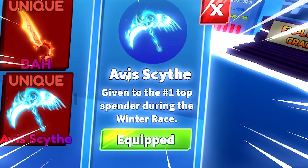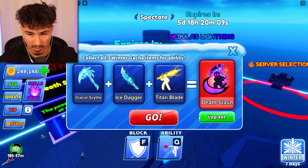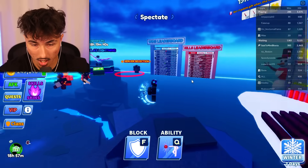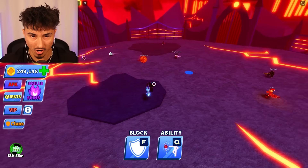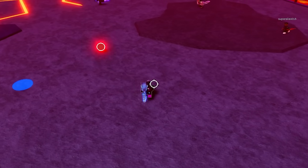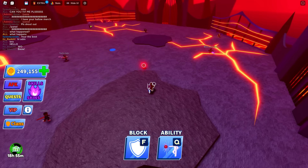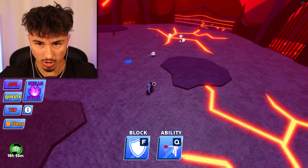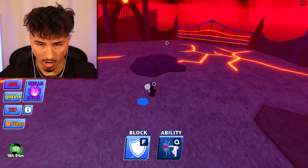Not only did we get exclusive weapons, we also got two weapons that only two people have currently. We got the Avis Scythe, given to the number one top spender during the Winter Race. To get it yourself you'd have to spend hundreds of thousands of Robux. It has a pretty cool look and a smooth sound — like King Kong just grabbed a drumstick and slapped a drum. I gotta get into a clash with this ability. This is probably the coolest sounding weapon of all time.